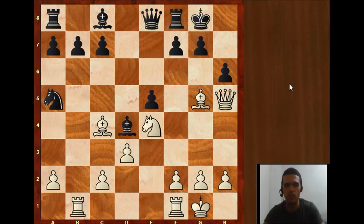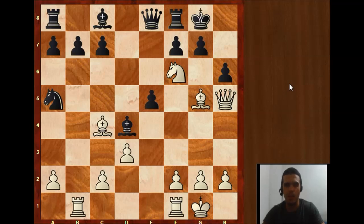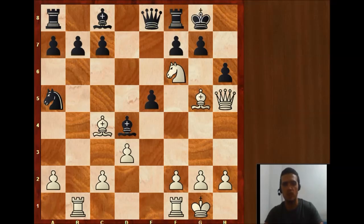Pause the video if you want to try to find the combination. The move Kopetsky played here was Nf6, and black resigned. They are taking the queen, black king is in check, and after pawn takes knight, we have Qg6 check. Only move is Kh8, and then mate in one: Bxf6. So this is the game I wanted to show you today. If you want me to make more videos like this about short games and fantastic miniatures, give me likes so I can know it, and I will gladly make more. Thank you for watching, don't forget to subscribe, and I hope to see you soon in another video.